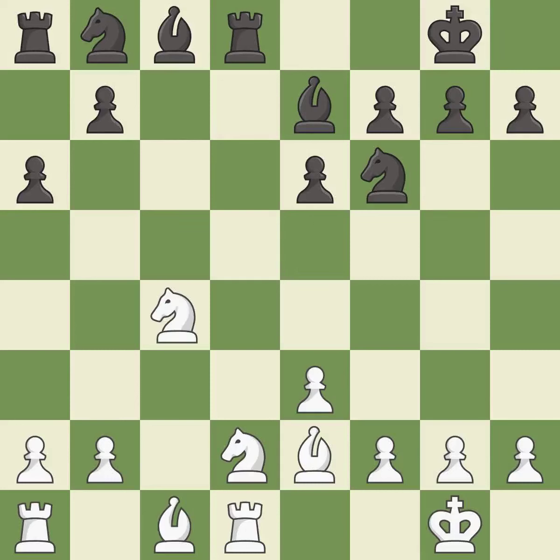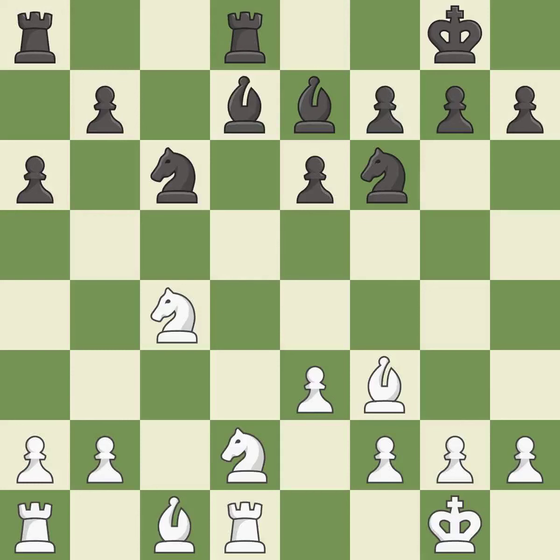This activates a knight by developing it off of its starting square. It is best. That's not a mistake, but it's not the best move either. It is good. The rooks can see each other now, allowing them to provide mutual defense. It is excellent.